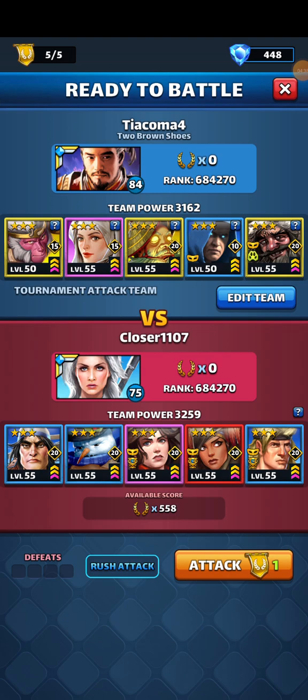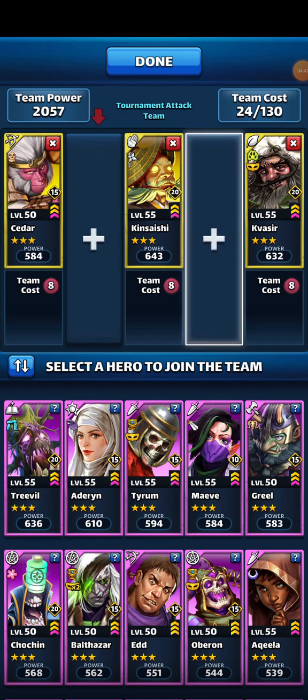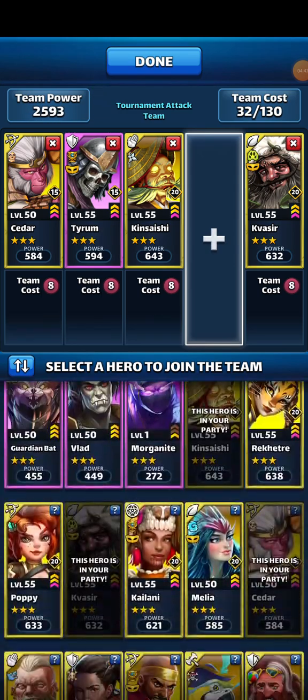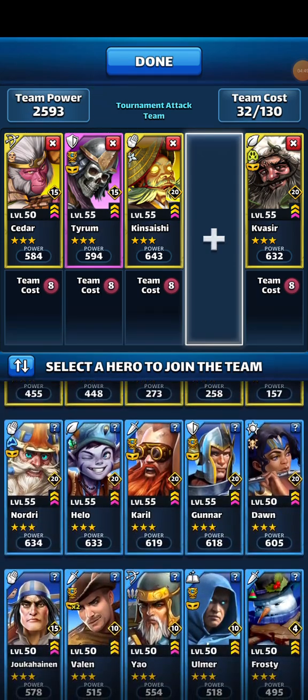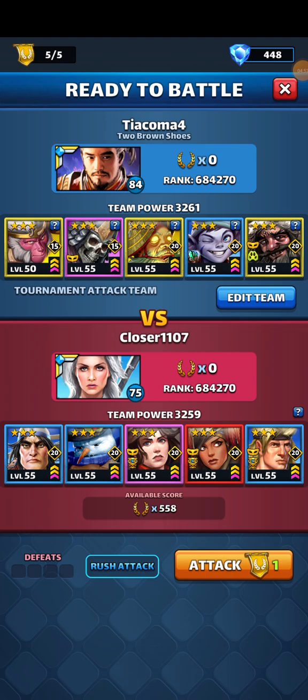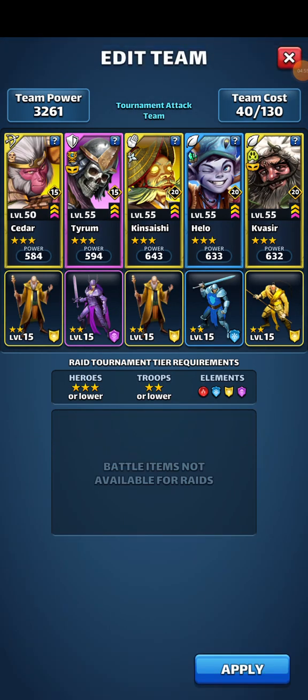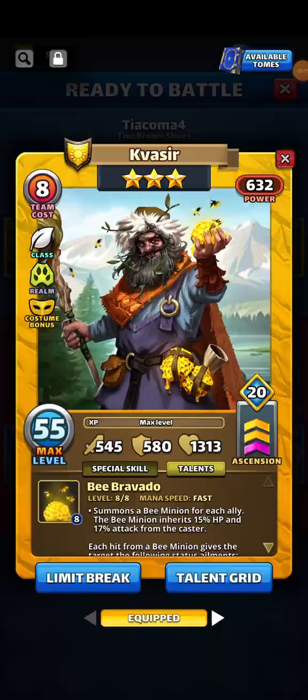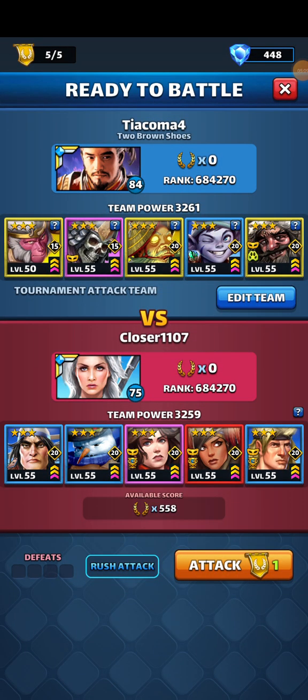I think I need to construct this a little differently because I need a dispel and I need a cleanse. So we have him for the blind, dispel with Tyrim, a random hitter, a cleanse hero, and Kavizar to prevent any of these guys from producing minions. Then we stack yellow against the tank.